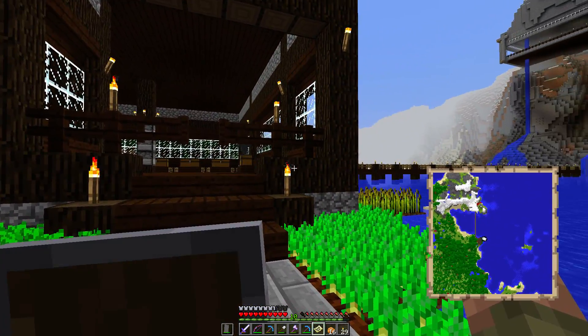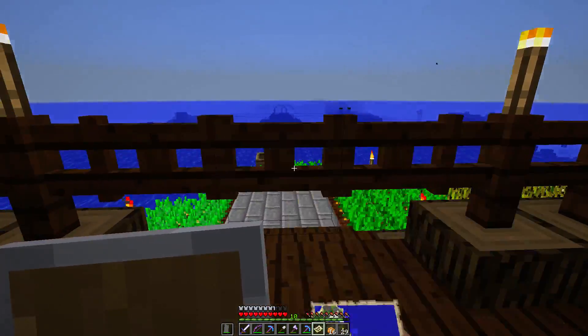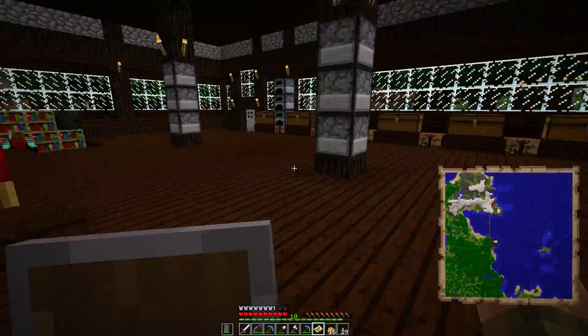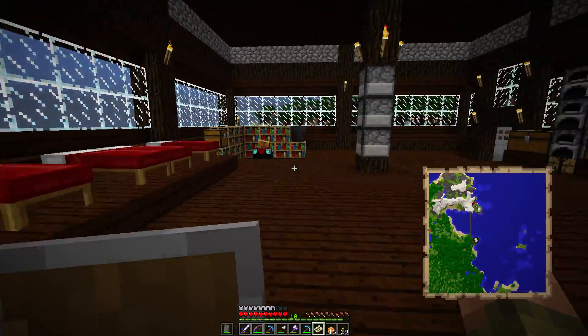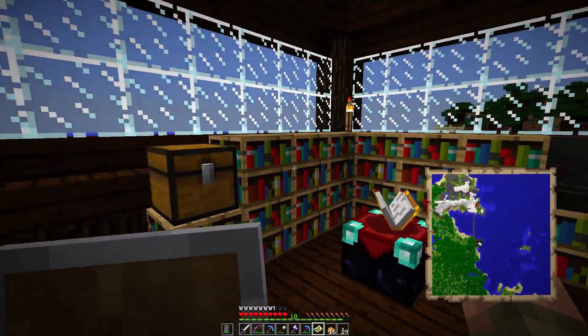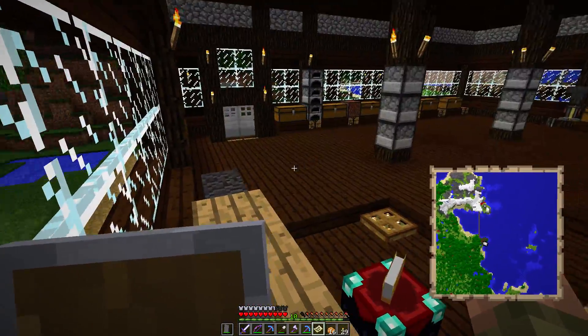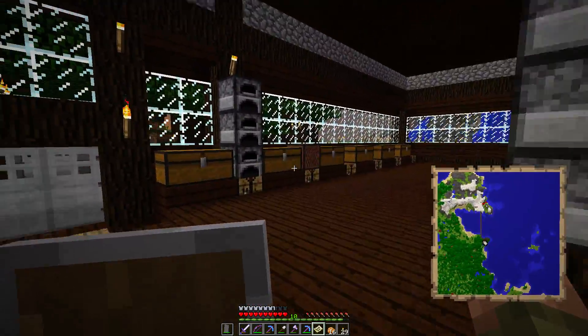So all I did was build this big box, but I like it. It's all half-slabbed so we don't have to worry about stuff spawning in here. But I like the look of it. Hatz did this — he went and gathered all the business and made the enchanting setup, and then we just have all of our stuff spread through here.